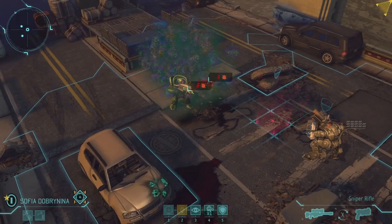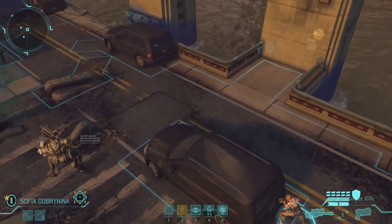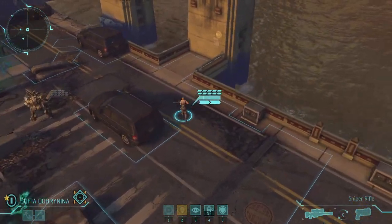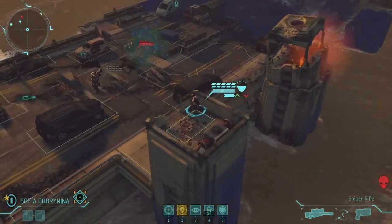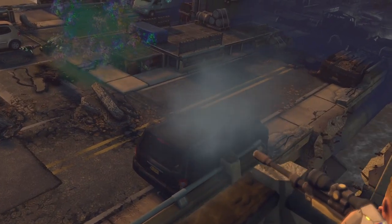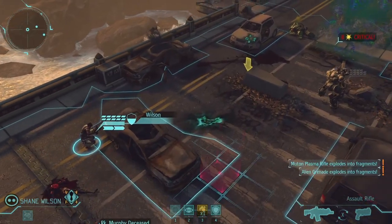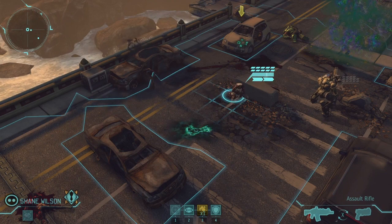The Thin Man is down, and the Muton is still up, but his cover is gone. Our Sniper would like to set up a good shot on him, but she wants height advantage. Now there's no ladder, but her genetically modified leg muscles will help get her there to set up the headshot. The Muton is down, so we'll advance our other soldier to look for more threats on this battlescape.